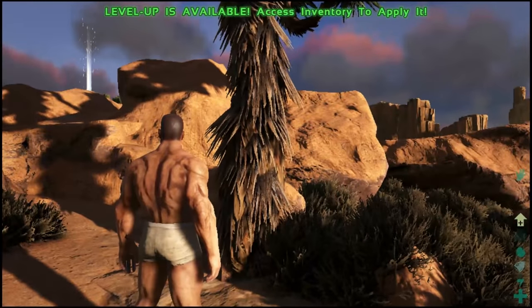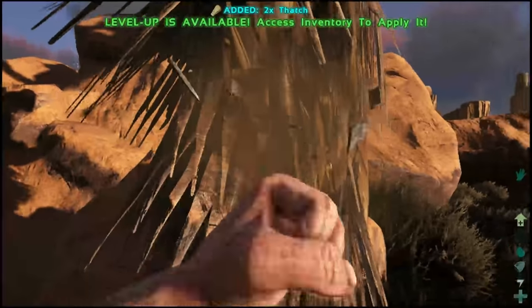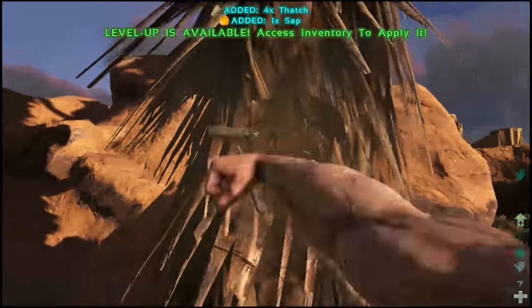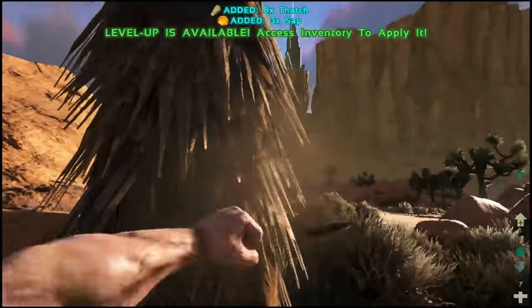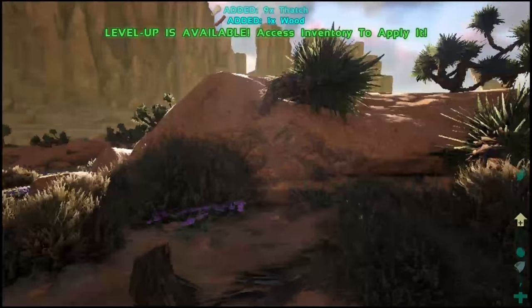Once you find a tree, I'm going to go into first person mode, and you're going to keep hitting it because that's all you have. You're going to get everything you need pretty much from the tree. You're going to get the thatch and you're going to get the wood if you keep hitting it. Probably not from this tree — I might be hitting the wrong tree — but we'll see as soon as it knocks on the ground. So we got one wood, that's all you pretty much need.